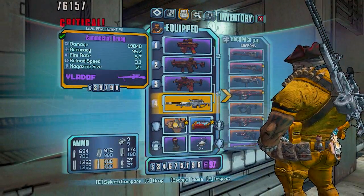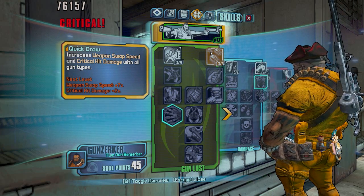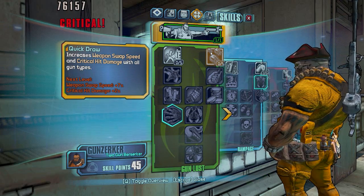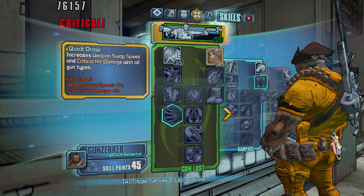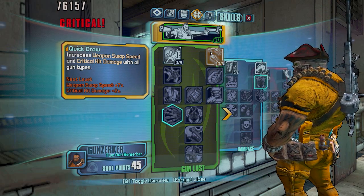Whenever you put skill points that give you critical hit bonuses, such as Quick Draw — if I put five points in this that'll give me ten percent — that'll add on to the sniper rifle's base bonus of 100%, making it 110% base bonus.